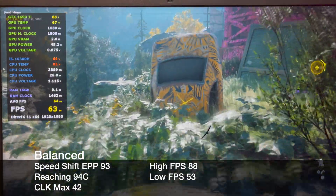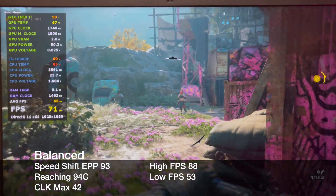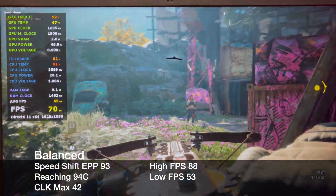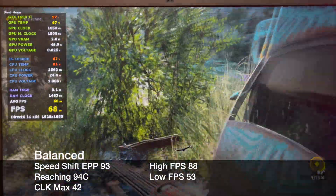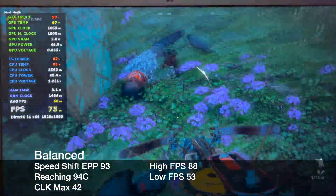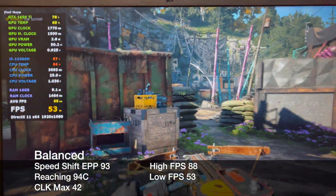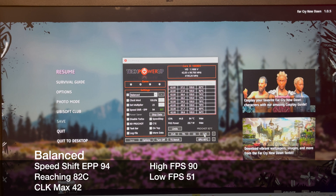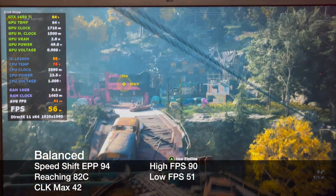With a speed shift of 93, it hits 94C — about a 1 degree increase as well as some slightly higher clocks. A speed shift of 94 drops the temps to a max of 82C, which is dramatic.